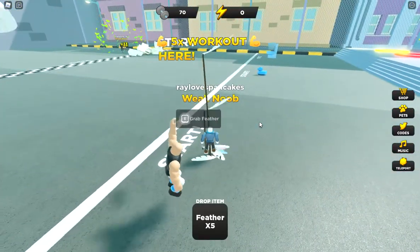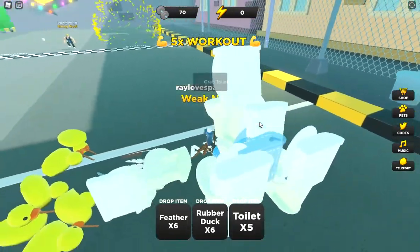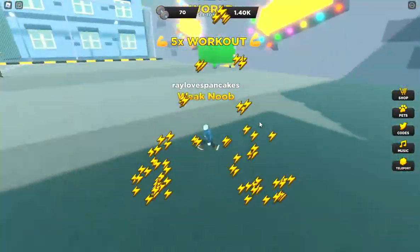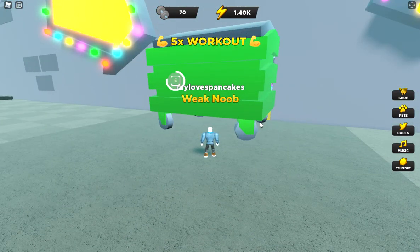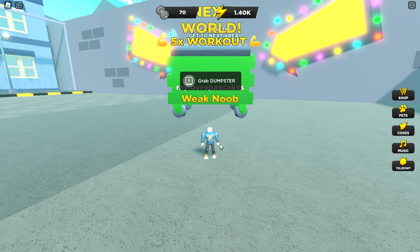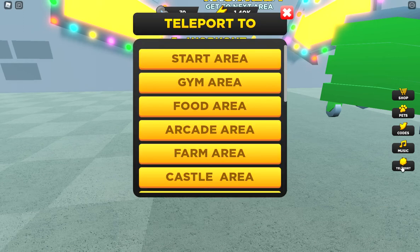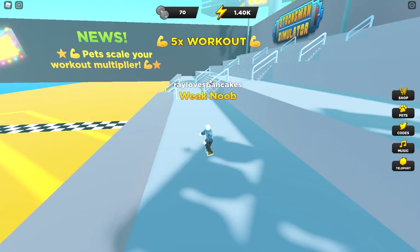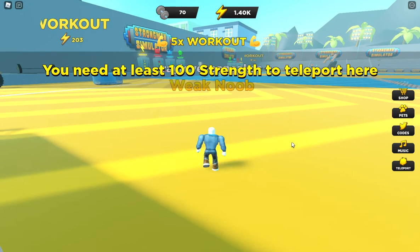This should be enough to drag everything. I think I can get to the next place. One way to get to the next place is to grab whatever's in the way by pressing E and pulling it away, then clicking it down so it drops. Another way is to teleport — on the right side there's a teleport button. You have a start area and a gym area. But what happens if I try to go to the food area? Nope — you need 100 strength to teleport here.